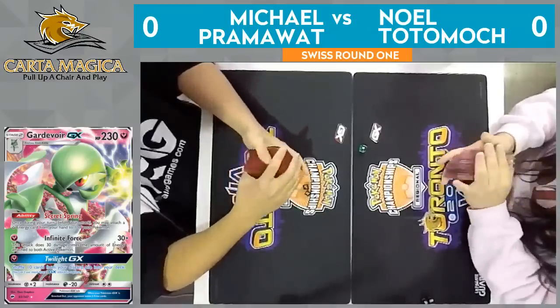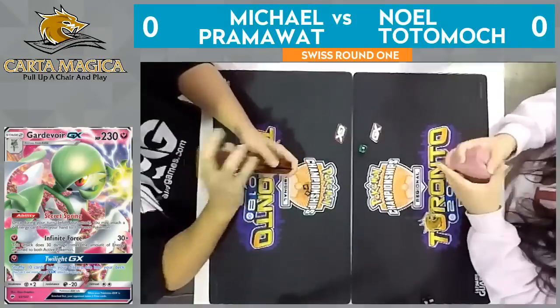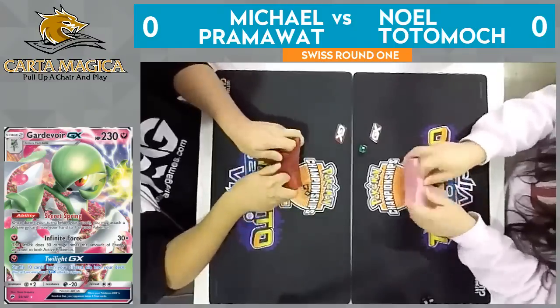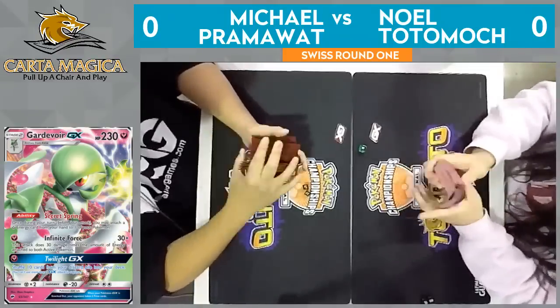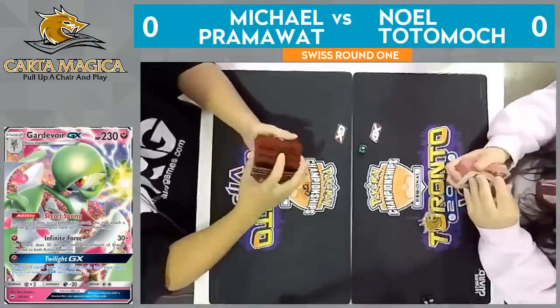What does Michael Pramawatt need to do right now in order to come back? I think his setup was just extremely bad compared to what he really needs to do. He never got a Zoroark in play. Zoroark's Trade ability is just so powerful in the Pokemon TCG — once he gets those set up, he gets that consistency that he needs. But he just never had that option this game.